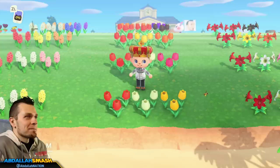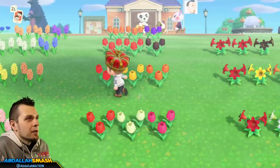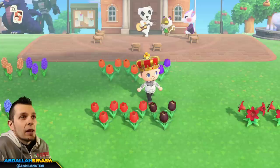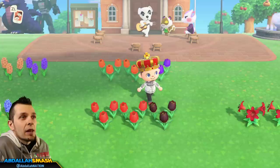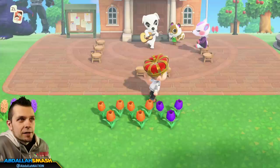Next up is tulips. Tulips was one of my first breeding projects because it was one of my native flowers. Same concept — red, white, yellow. Put reds and whites together and you'll be able to make a pink tulip. Put red and yellow together and you'll make an orange one. And like some other recipes, if you put two reds together you'll be able to make the black one. And of course if you put two oranges together — which is a lot of breeding — you guys will make the purple ones, which is probably the rarest out of all of them.